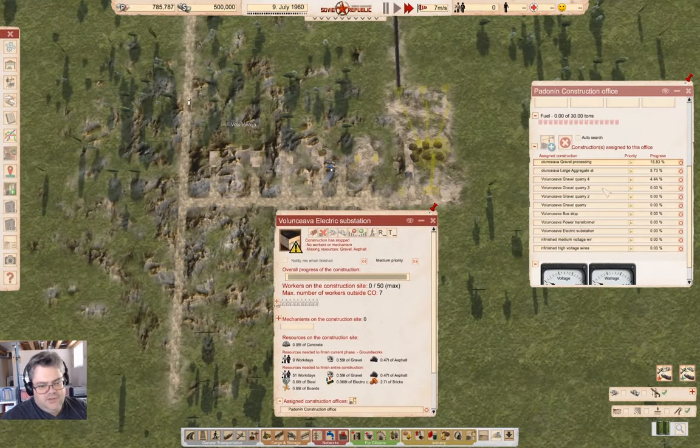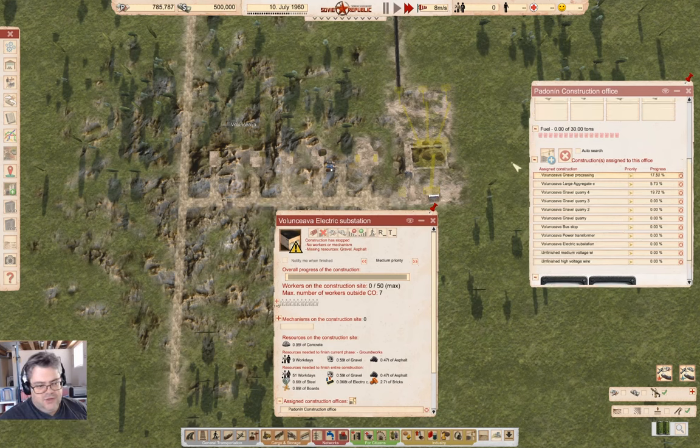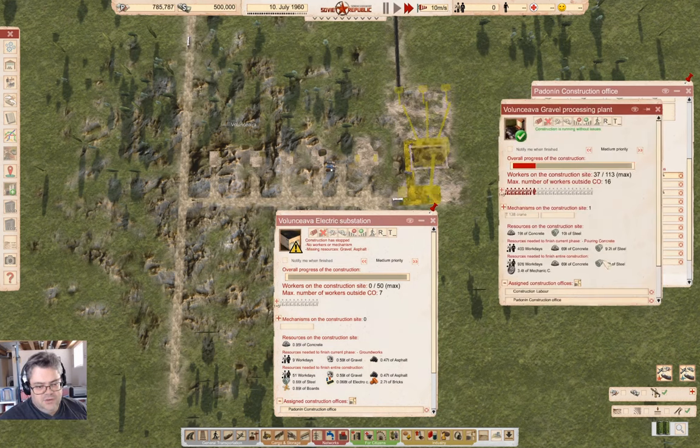So if you want to min-max the construction, what you do is: don't queue up a whole bunch of stuff all at once. Queue up one building at a time, notify when it's done, and then it gets built a little bit faster. This here is going to run out of resources because it's not delivering them, but it's actually going to construct as well.